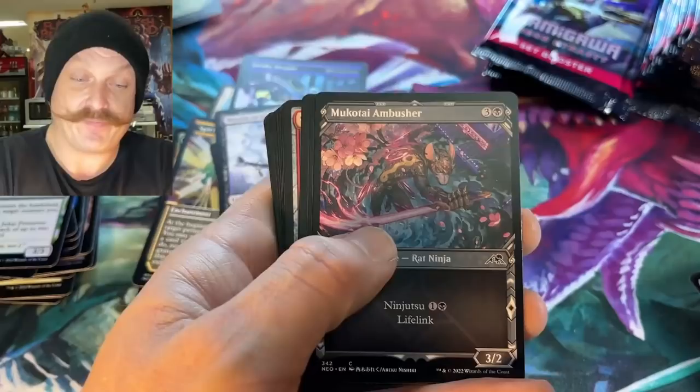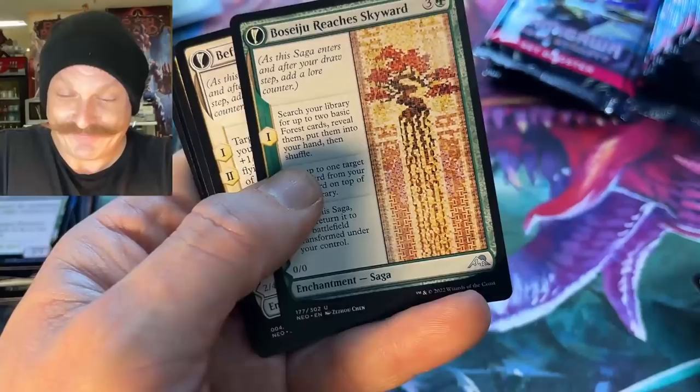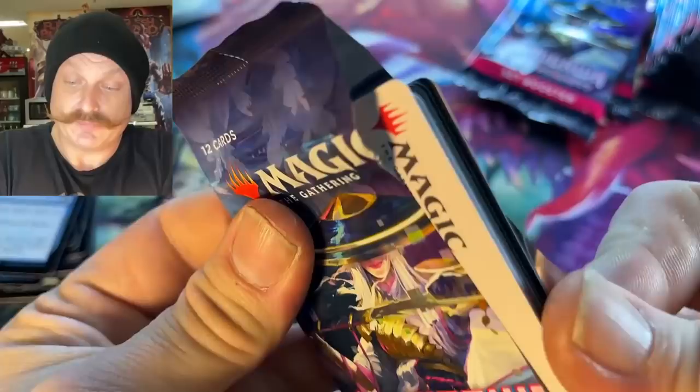Greg, is that you on Saturday? Sunday. Sunday morning. The Rabbit Battery — dude, look at him go, he's gonna be tasty. Befriending the Moths. We got an Uprising and a Mnemonic Sphere — the Johnny Mnemonic Sphere.